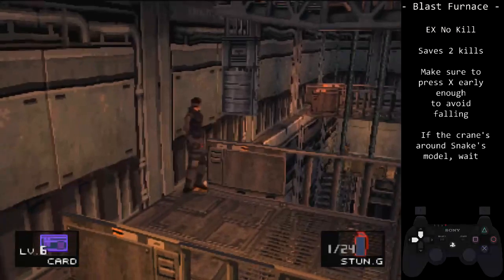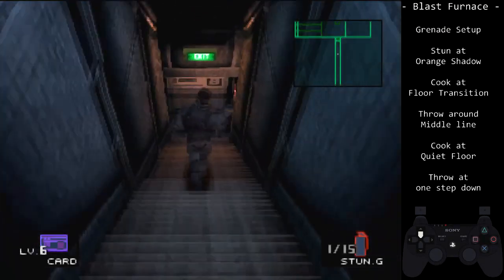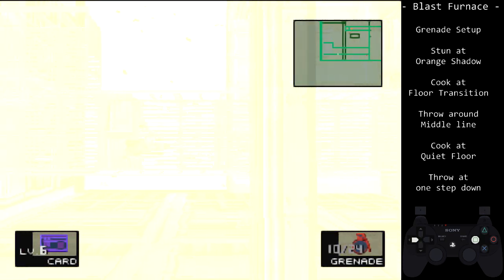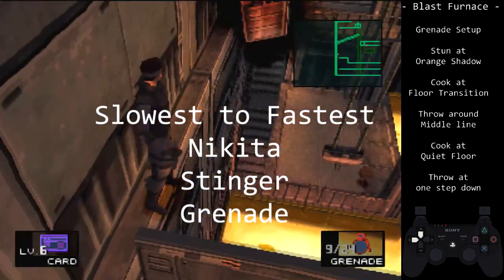Now let's discuss blowing up the crane. One explosion will disable it, preventing it from knocking Snake into the furnace below. There are three methods of doing so — in order of difficulty and speed: the Nikita, the stinger, and the grenade.